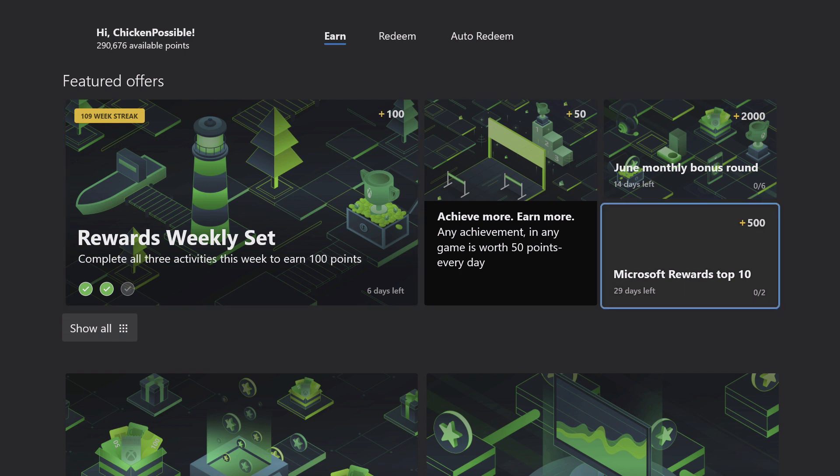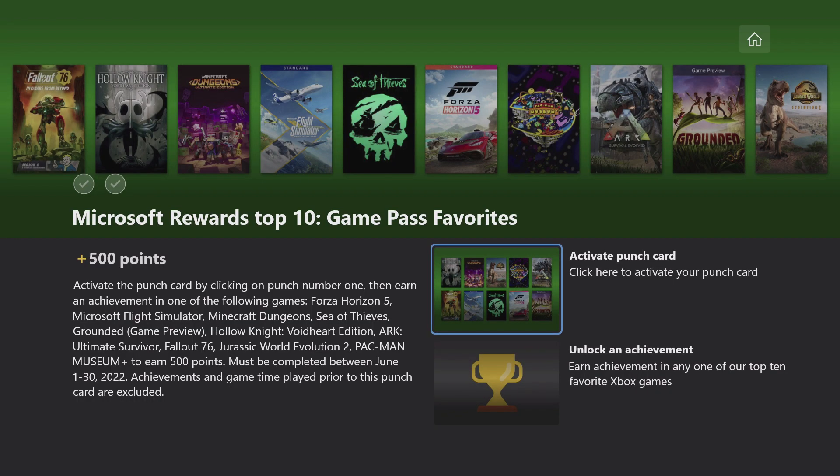This is the Microsoft Rewards Top 10. We seem to be having one of these pop up every month and this is a good opportunity to earn 500 rewards points. There's a new set of top 10 games to choose from. Some of them are old favorites we've seen before and there are some new games as well. The 10 games you have to choose from are all pictured at the top and also listed on the left-hand side of the screen, so feel free to choose any of those 10 games for your easy achievement.